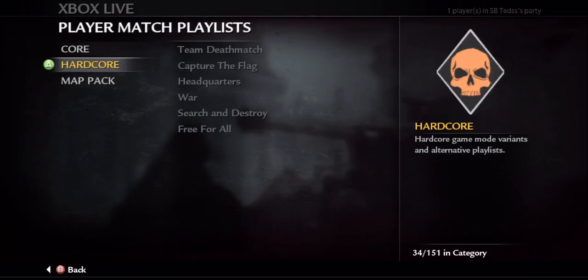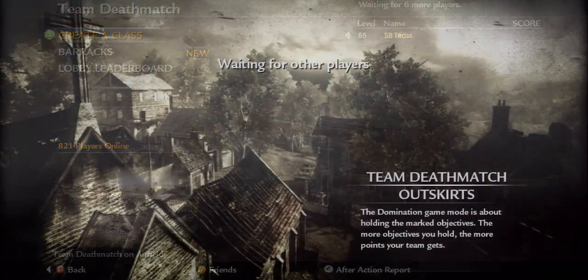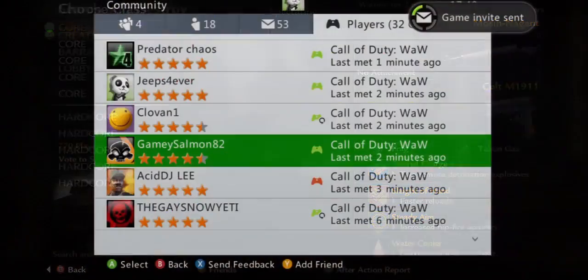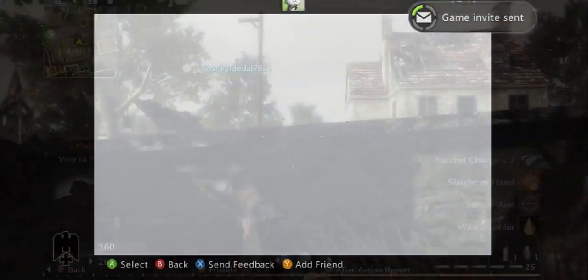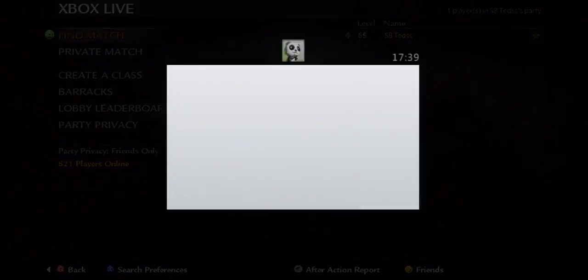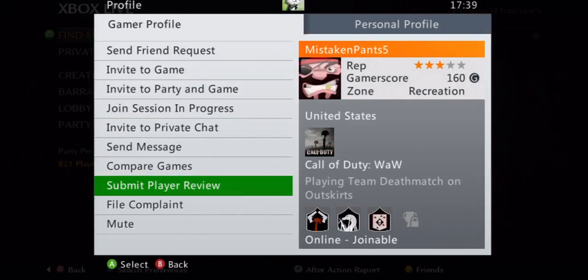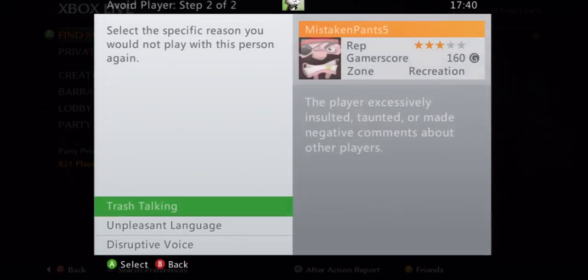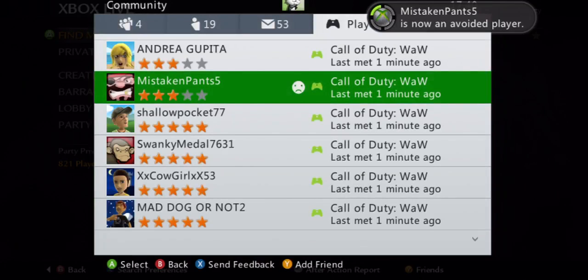Usually on World at War it can be pretty hard to find S&D games, so what you have to do to change that is go onto TDM, find recent players, and invite those recent players into an empty lobby. When doing this it can be pretty easy to come across mortars in TDM as the game is pretty infested with them, but the best way to avoid them is to quite literally avoid them — go into their profile, go submit player review, and go avoid player. In your recent players list, this should mark them with a frowny face, which is an indicator to not invite them.